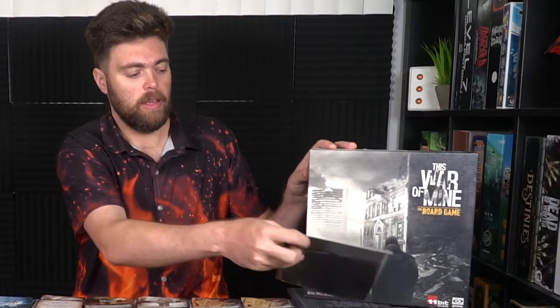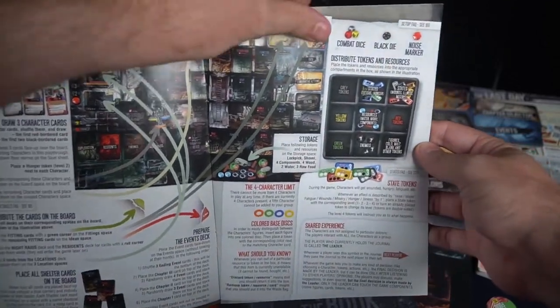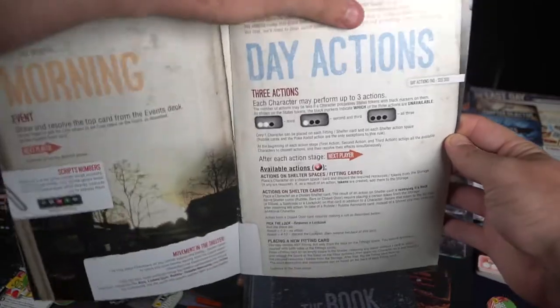To begin, you're going to follow a rule booklet — essentially a simple journal — that explains how the game takes place, and you'll actually be reading it as you go through. It explains how to play the game as you go through each of the different phases, showing you the setup and what each phase does throughout the game.